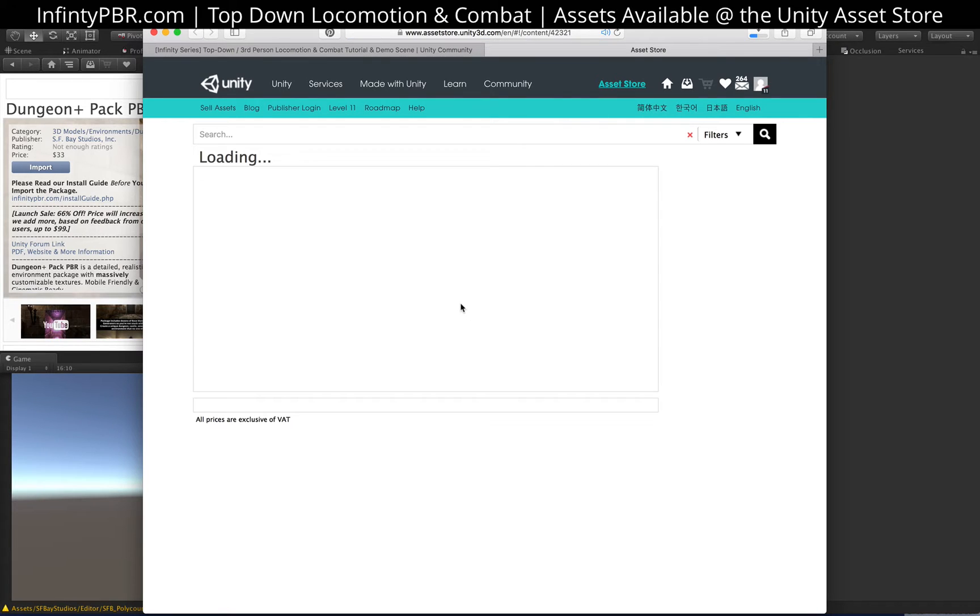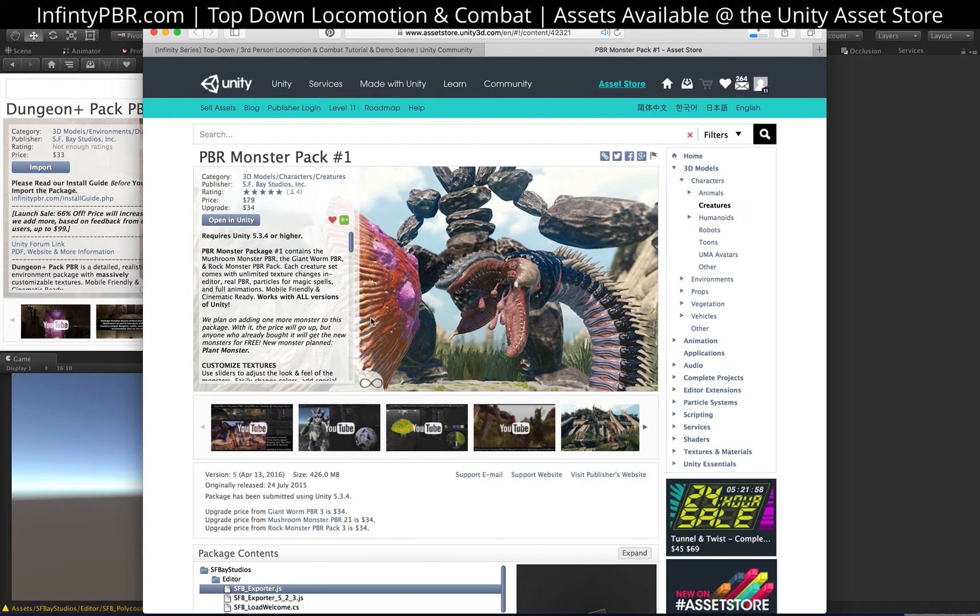There are three enemies in this package right now: the Mushroom Monster, Giant Worm, and the Rock Monster. My plan is to have the Mushroom Monster be the general monsters you encounter in the dungeon, and then one or two Giant Worm monsters come out of cracks in the floor, and the big boss will be the Rock Monster.